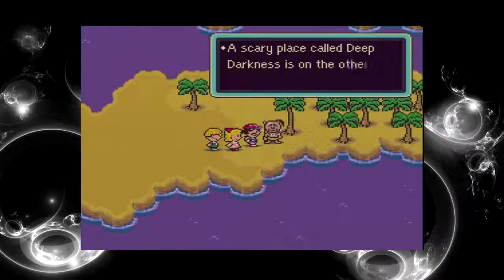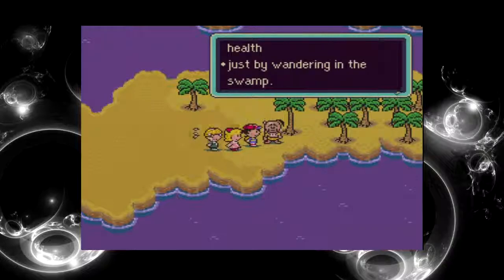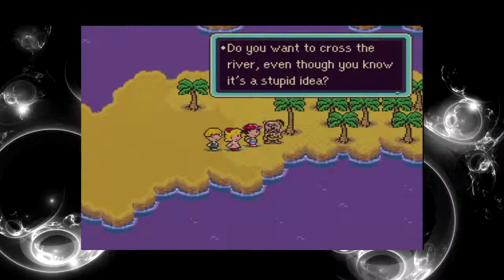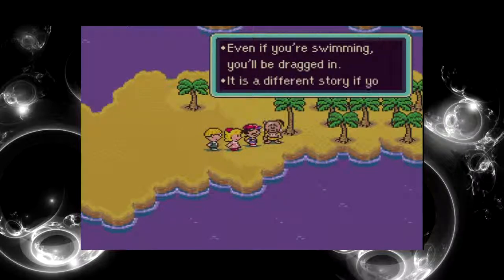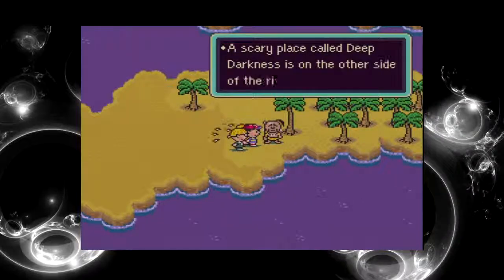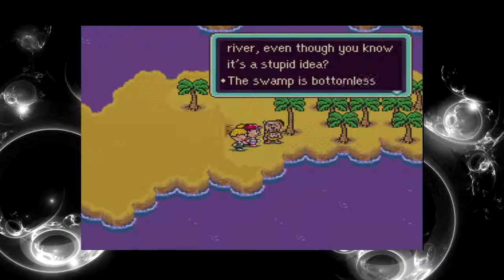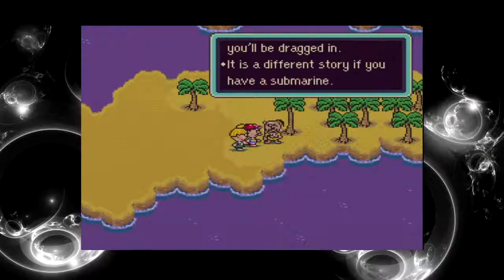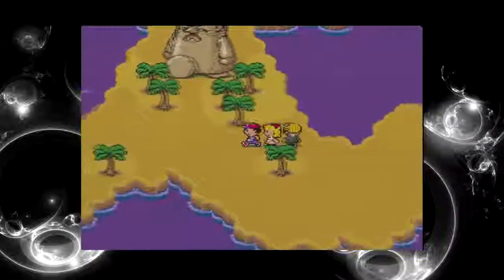Dead end. Scary place called Deep Darkness is on the other side of the river. That sounds fun. The monsters are very strong and you can lose your health just by wandering in the swamp — a swamp area. Do you run across the river even though you know it's a stupid idea? The swamp is bottomless — even if you're swimming you'll be dragged in. It's a different story if you have a submarine.